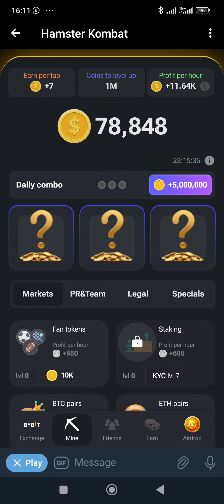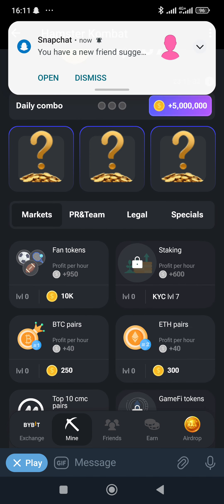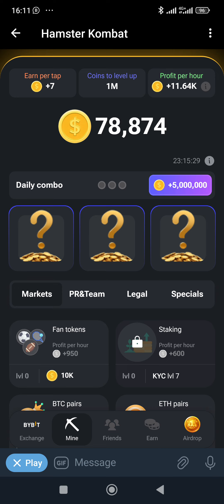The next tab is Mine. This is where you find your profit per hour. In case you want to buy boots — just like Notcoin where you have to buy boots to be mining for you offline — the boots cost about 200,000 coins, similar to Notcoin but not the exact Notcoin, to buy the boots so that it mines for you while you are offline.